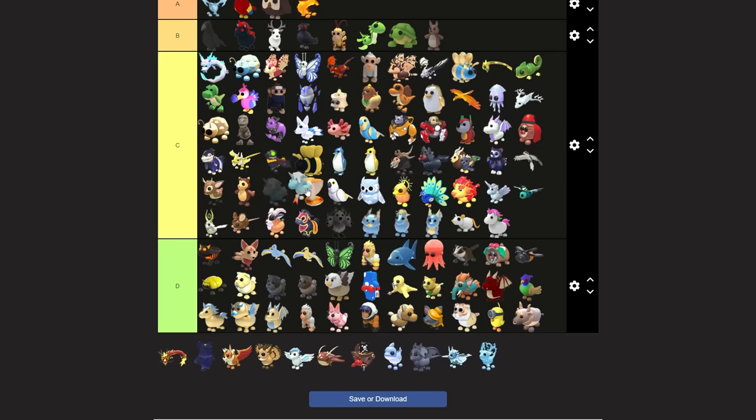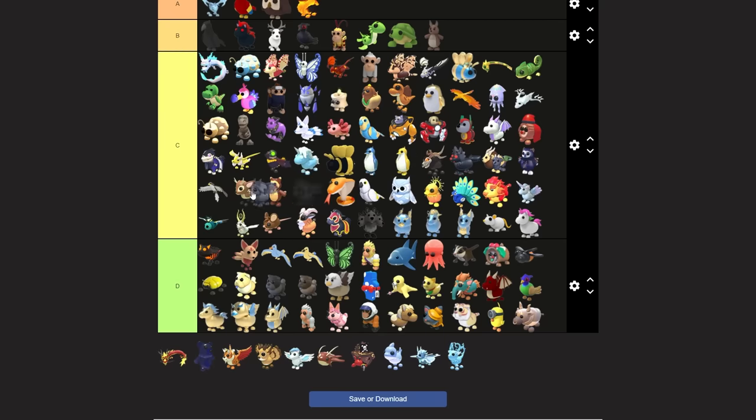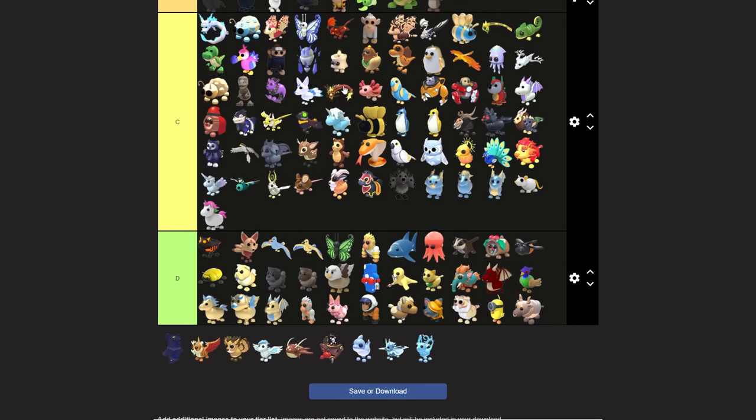I actually like the glacier unicorn - I'll put it around the king bee as well. The gargoyle I'm gonna put near the hawk and the deer. We're almost done with the list - just missing a few more pets.